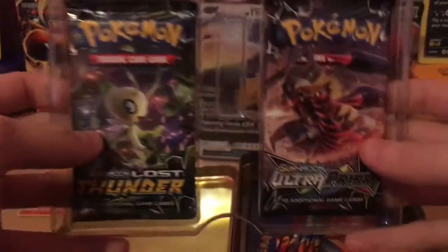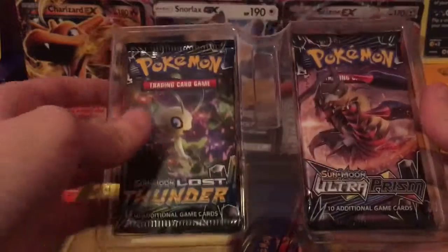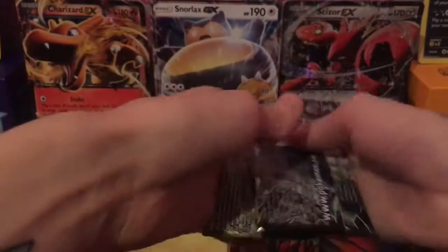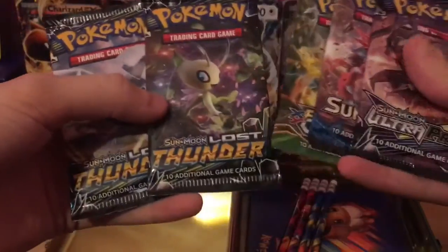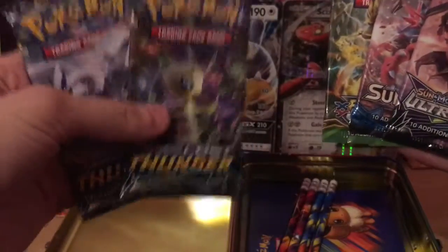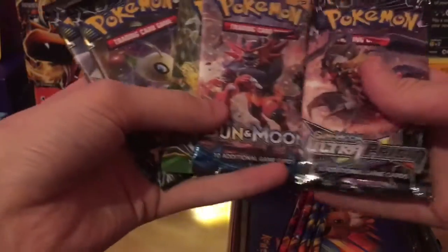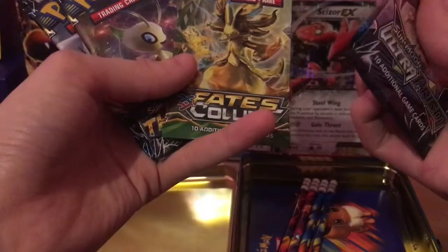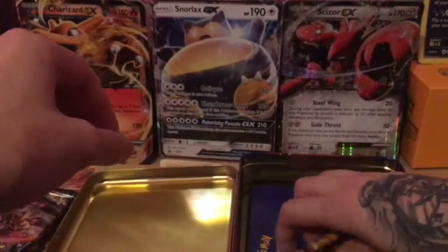I do like how this is packaged though, very very nice - looks like they've actually taken some care. They're not just all Lost Thunder - we've got some Ultra Prism and some Lost Thunder by the look of it. We've got an Ultra Prism, and Sun and Moon Fates Collide, so it's a bit of a mix of everything. There's five packs - we've got two of the new set. This will be my first time opening up Lost Thunder - I haven't had the pleasure of opening up any yet. And the Ultra Prism, I do love some Ultra Prism. Sun and Moon, I've not really opened much of that base set. And Fates Collide I've opened up a bit.